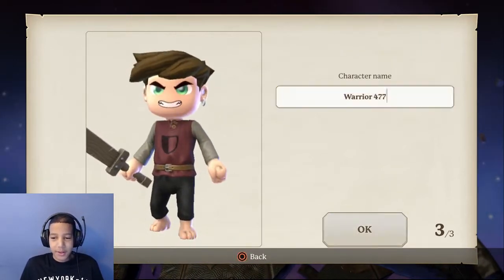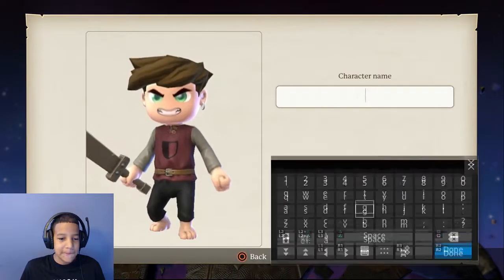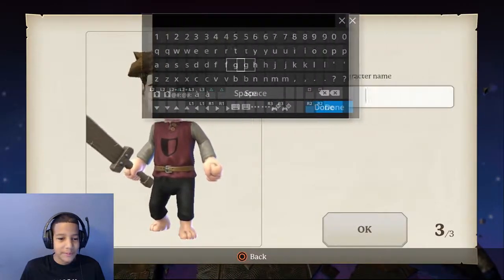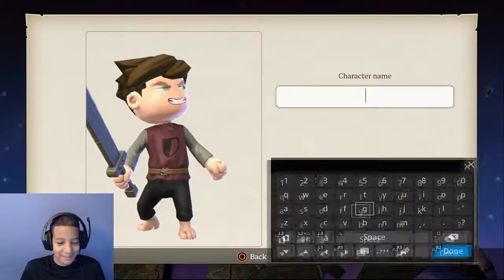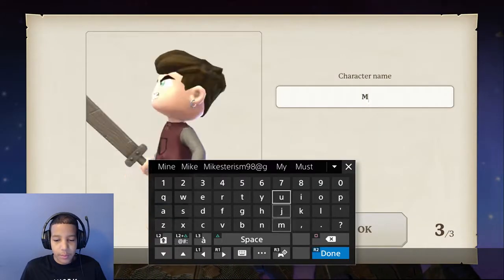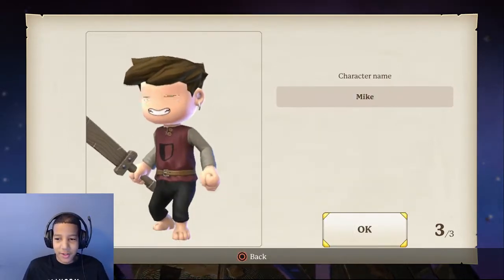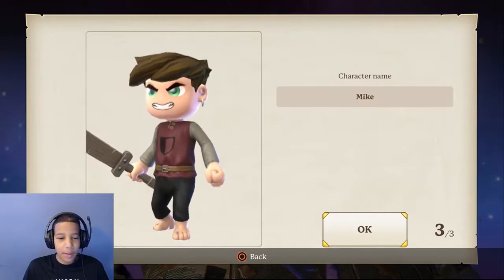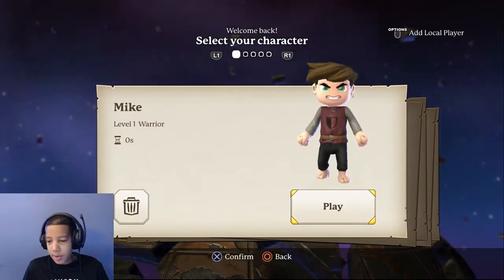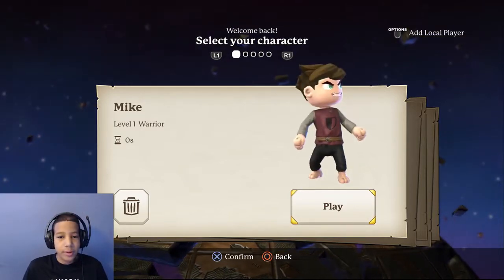It's probably gonna have some kind of voice. What do I call him? We'll call him Mike. We'll just call them all Mike — Mike one, two, three, four. I want to build one of each class, that'd be cool.